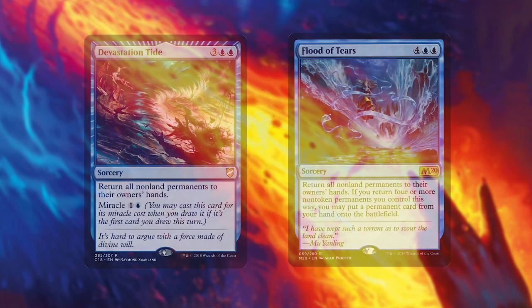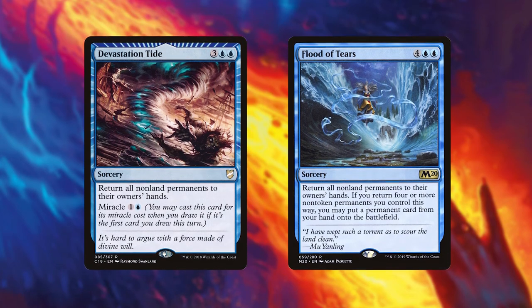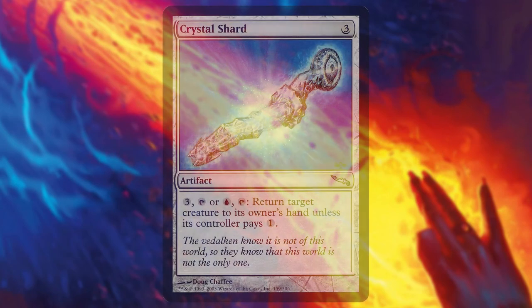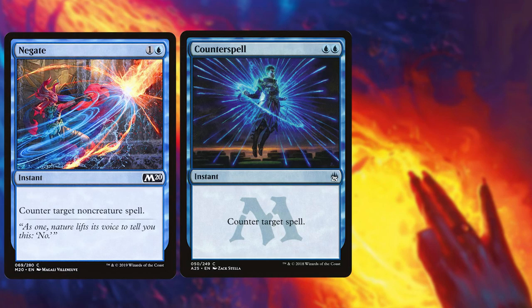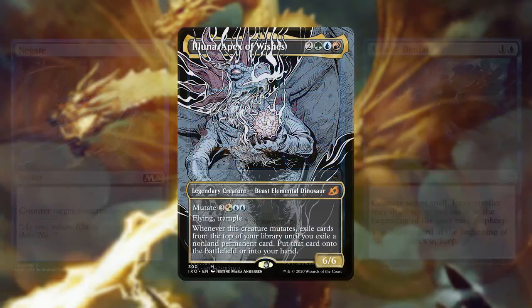We've also got Devastation Tide and Flood of Tears to help reset the board when things get out of control. Bouncing is actually really good in this deck because if we run out of mutate creatures, we can bring them back to our hand and keep the deck rolling — it may be worthwhile adding Crystal Shard. Last up is our counterspells: we'll mainly use them to protect our board and get through with combat, but stopping others from winning is always fun too. Counterspell, Negate, and Arcane Denial are cheap yet effective, and if you recently pulled a Force of Will from Double Masters, why not add it to the deck?